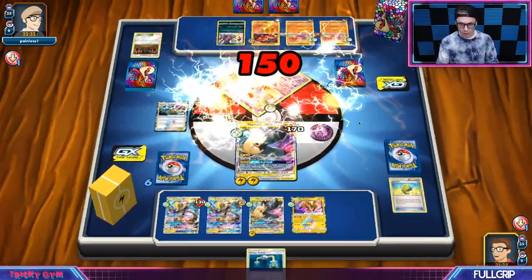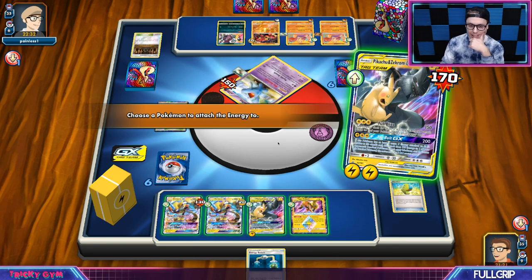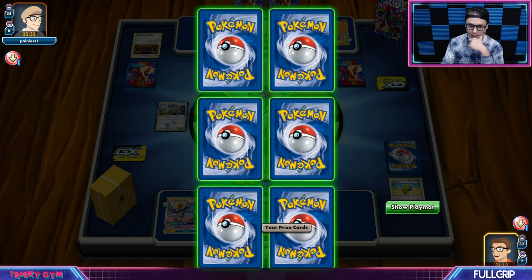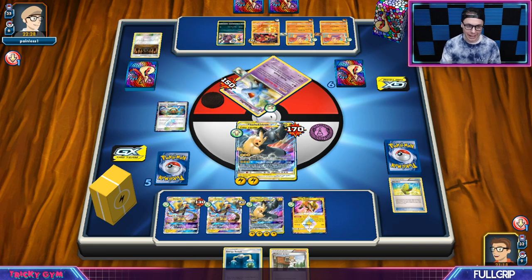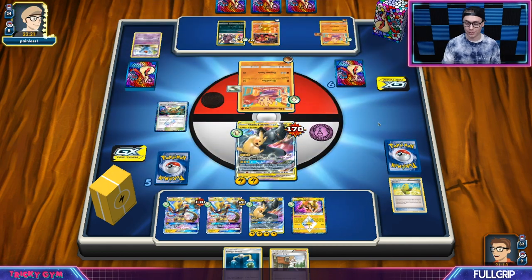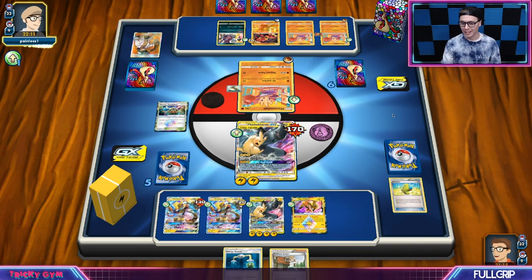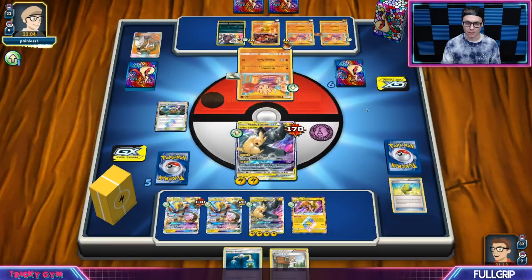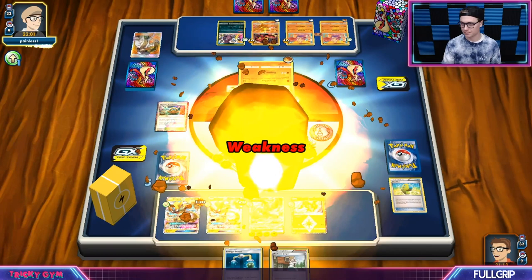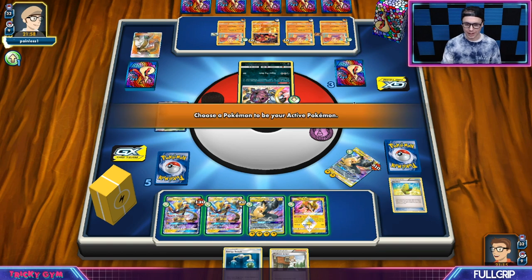Knock out the Wobbuffet — that's good. But my opponent might promote this Hoopa afterwards. I don't know; I hope my opponent doesn't counter my Thunder Mountain Prism Star. If they do, I need to find my Silent Lab immediately so that I can KO this Hoopa and hope my opponent doesn't draw anything. Some Flash Energies would be mighty fine — that's definitely on the agenda. We see some Rainbow Energies in this deck, so I'm curious what other Pokemon they're running other than just Hitmonchan.